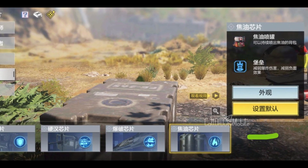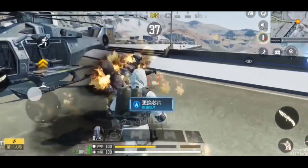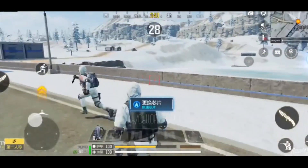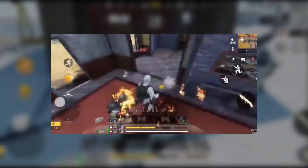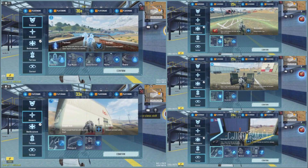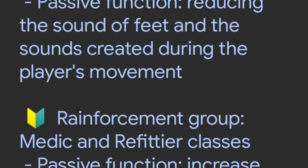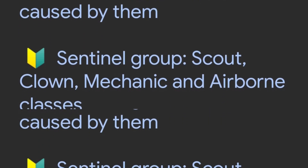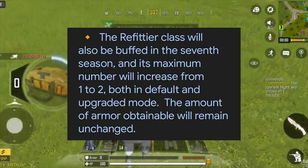Now for some new BR changes. There's a new BR class whose name is currently unknown. It has a passive ability that reduces all explosive damage on you, and an active ability similar to a Molotov — wherever you walk, the surface is set on fire, so anyone rushing you has to keep their distance. Additionally, BR classes are now divided into different categories based on their passive abilities, so you'll see a cleaner category system on screen. The Ninja and Refita classes also received buffs in Season 7.